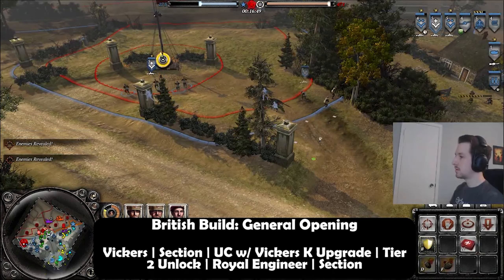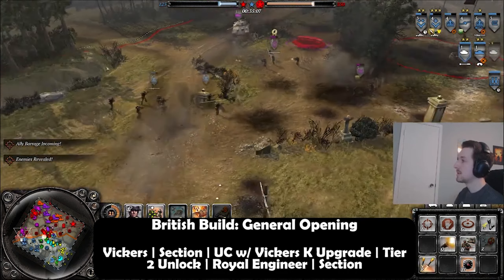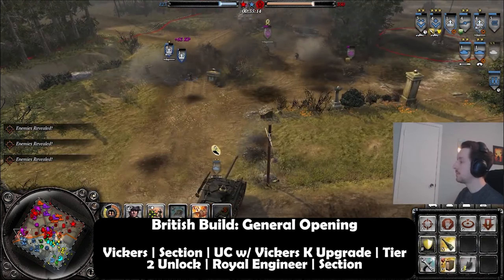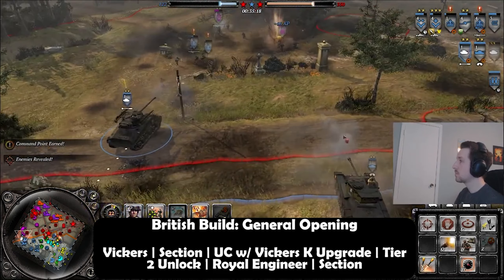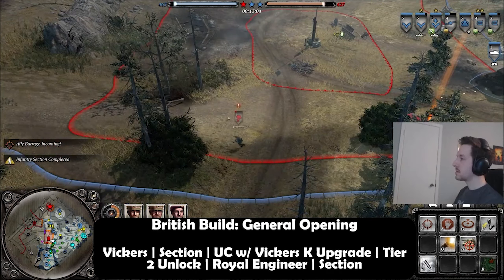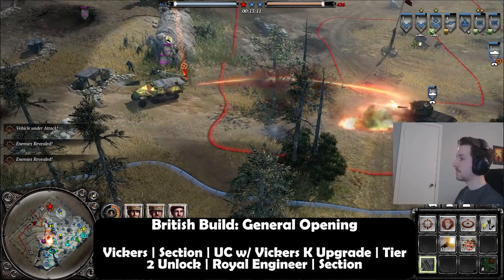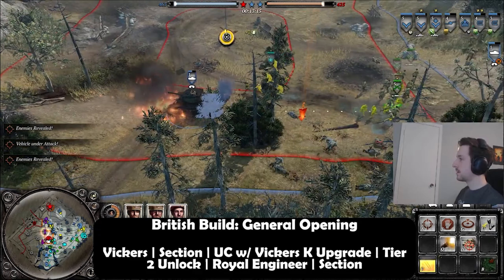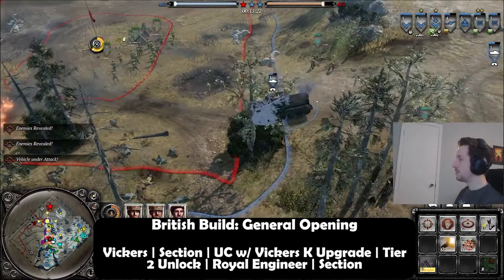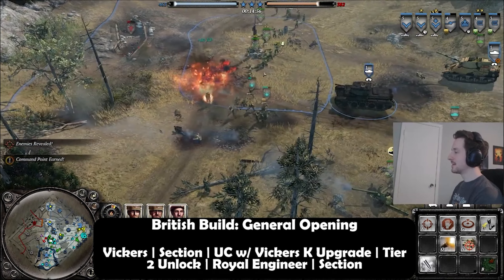For this general build, what are the tanks most necessary? The Firefly is essential because that's your tank destroyer, and with the Tulip Rocket upgrade there's not a lot in the game that can match your damage potential — it's guaranteed damage if you hit it. As for the other UKF tanks, that's actually another reason why UKF late game is so strong: they have so many options that are all useful one way or another. The Cromwell is arguably the weakest choice, but it's really good for hunting down rocket artillery or if you need a tank out immediately without waiting.